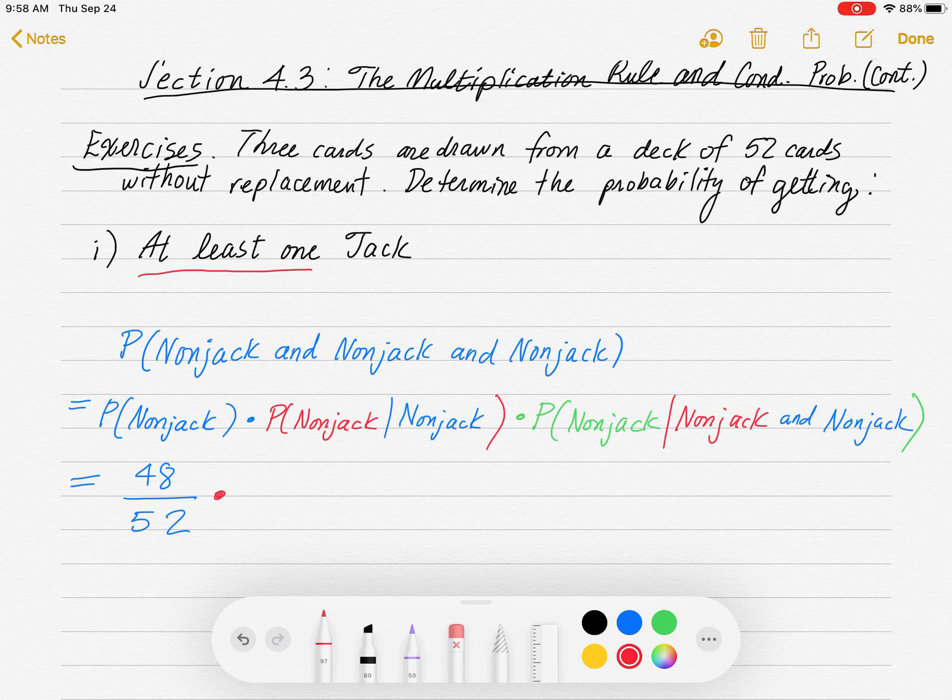Then we're going to multiply by the probability of getting a non-jack given that we got a non-jack on the first draw. So if we got a non-jack on the first draw, how many non-jacks do we have remaining? We only have 47 — it goes down by one. There are 47 non-jacks remaining, because we're assuming we got a non-jack on the first draw. So that's 47 non-jacks out of a total of only 51 cards, because we're leaving that first non-jack out of the deck.